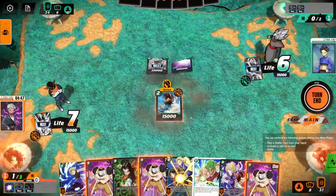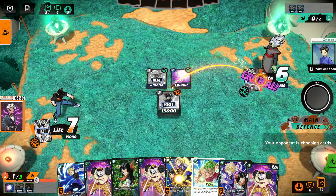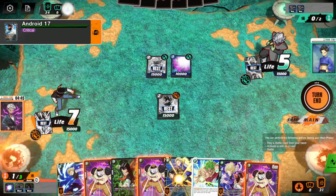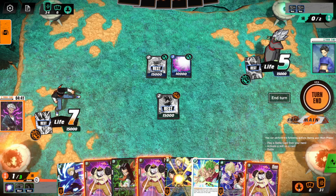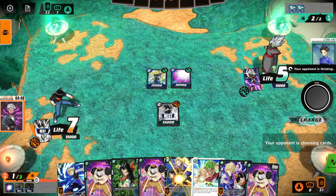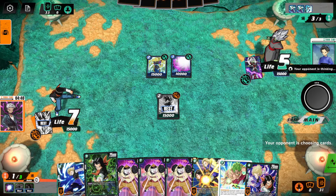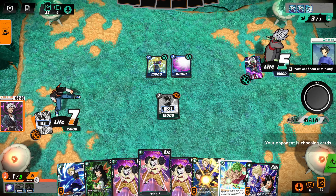We'll drop this guy and go for a crit. Next turn it's looking like we'll play our Double Androids here. Which card did we burn? A Gowasu — nothing crazy. This is a good couple of turns, not going to lie. Got some nice 10K combos, got these guys just in case. I am not mad at this.